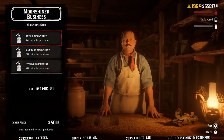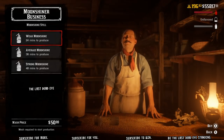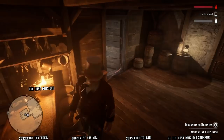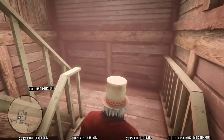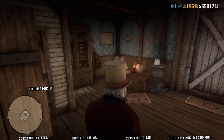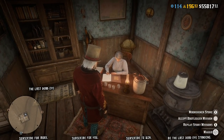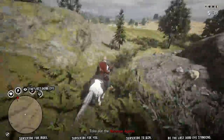First thing you need to do after you get your shack is head over to your moonshine table. You're going to need to start a run, and it wants $50 for your mash. But there's a way to bring that price down — just run a bootlegger mission. You get that from Maggie Fike on the main level of the moonshine shack. You can run these moonshine missions every 12 minutes from when you ended the last mission.